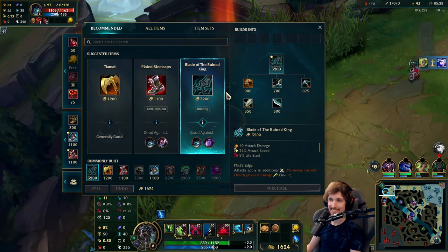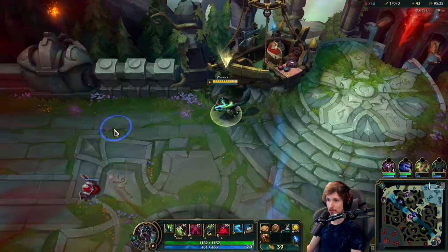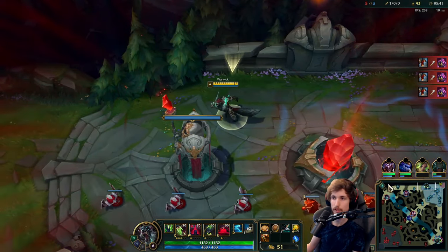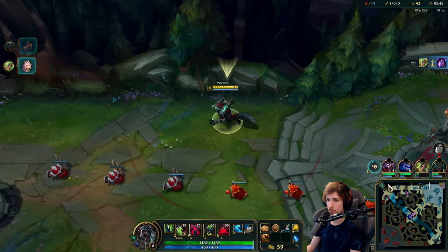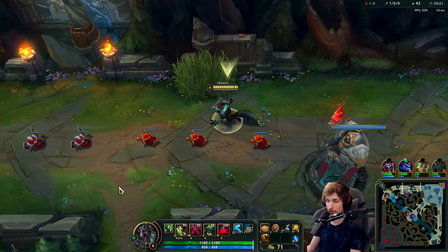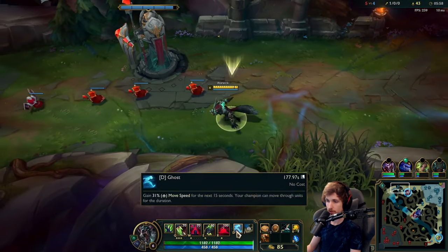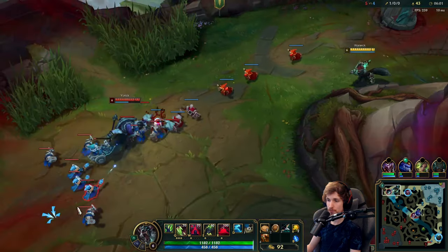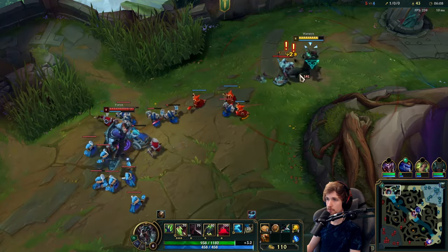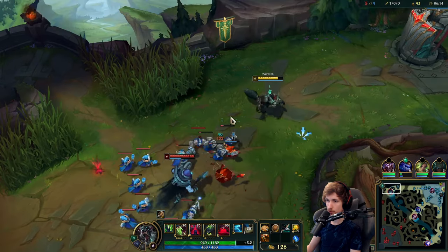Alright, so first things first — we are Warwick, and that means we're going Blade. We refuse to go boots. Normally if you're playing Warwick you'd want Steelcaps because it blocks a lot of damage and lets you stay in lane longer, allowing the sustain to do its part. But since we're playing Warwick with Lethal Tempo and the Inspiration secondary tree lowering cooldowns on Summoner Spells, and we have Ghost and Flash, we can just outrun Yorick. That's why we go Blade instead of boots.